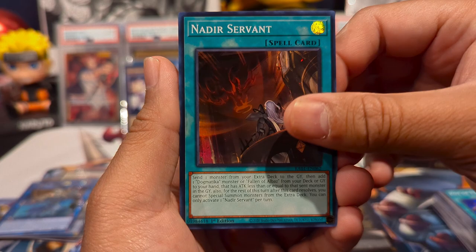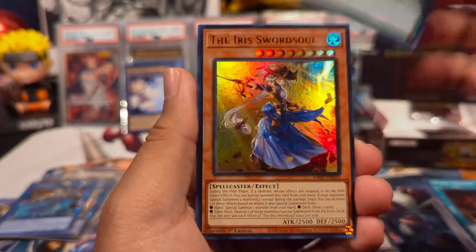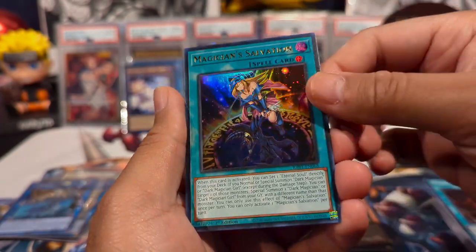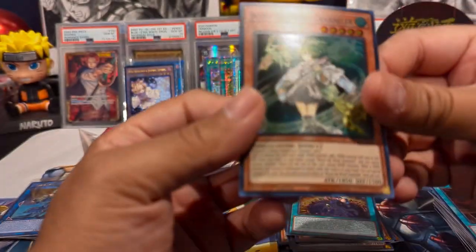This is our second to last pack: we have Nadir Servant, Called By The Grave as a secret, Iriswordsoul ultra, Magician's Salvation ultra, and Wynn the Wind Charmer super.